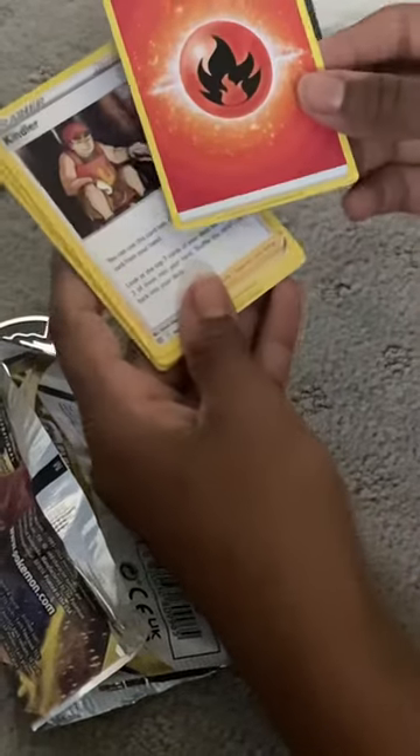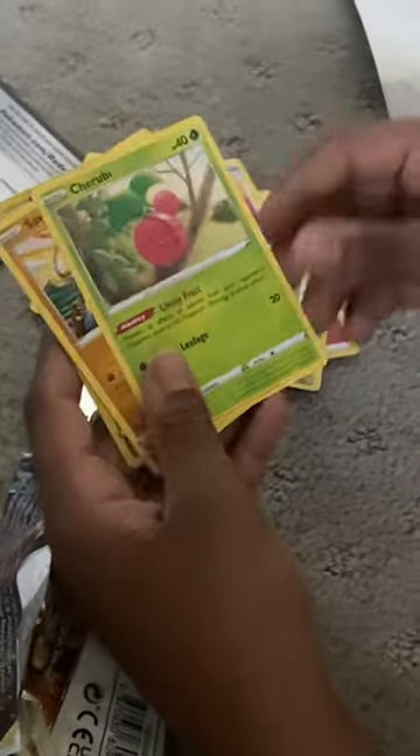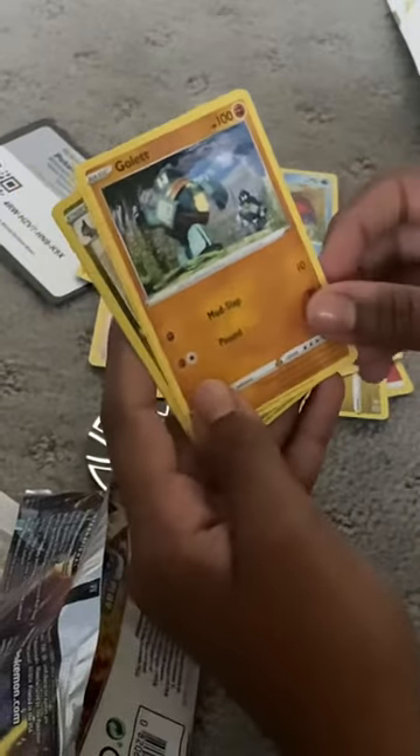I hope I didn't do it wrong. A nice Fire Energy. Kindler. The Cafe Master. Gabite. Cherub. Sock. Corpfish. Golit.